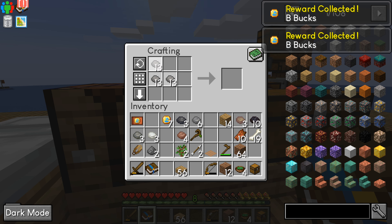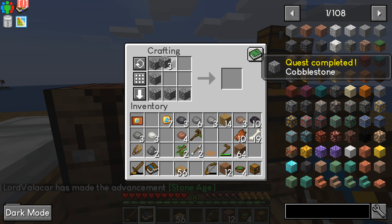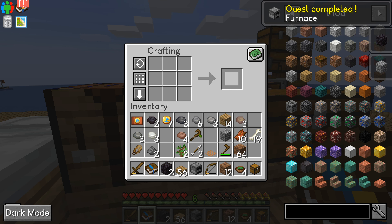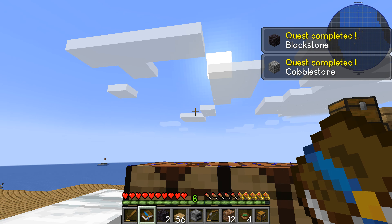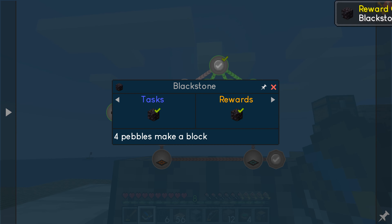Stone pebbles — do them like that, make some stone. Now I can make a furnace. Some blackstone. Now I can complete those quests as well. Blackstone is completed.